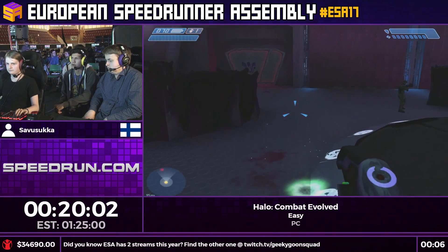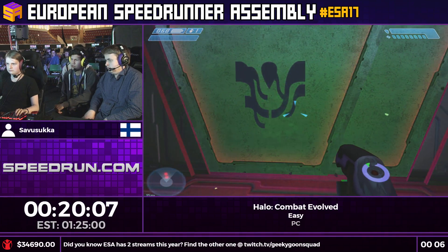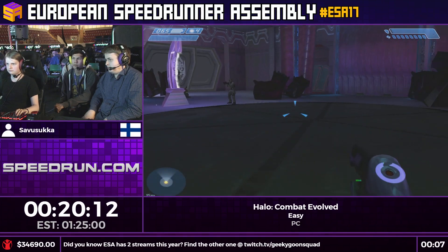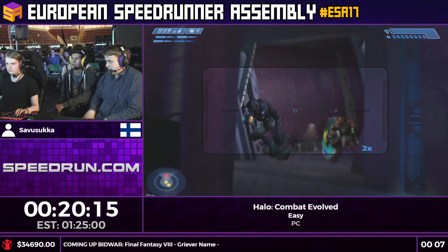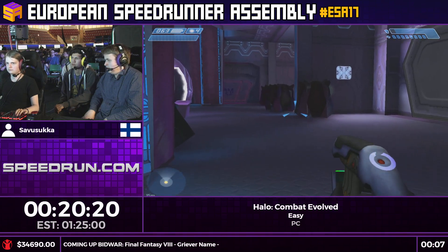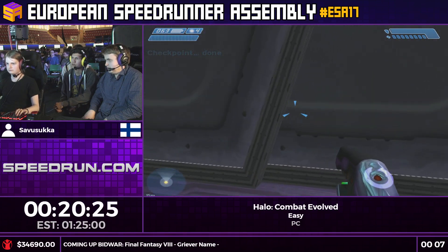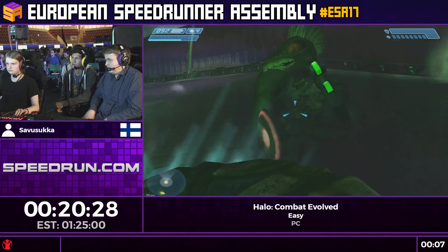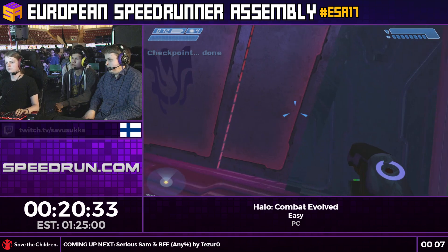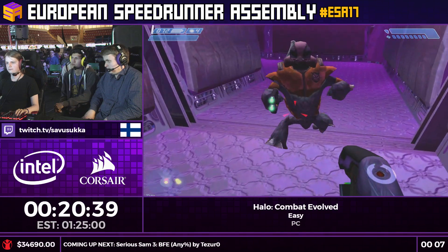You'll notice he's shooting the ground a lot — that's not just for fun. He's actually trying to alert the enemies to come out of these doors a little faster. Getting this fight perfectly takes a lot of practice because there are so many variants: four different doors, two fast and two slow. On the slow doors, you want elites because they run out fast, but on the fast doors you prefer grunts and jackals because you can nade them faster.